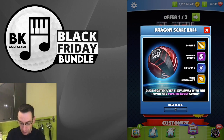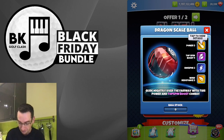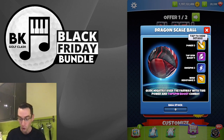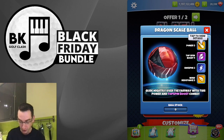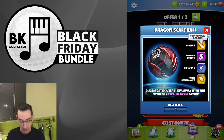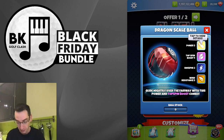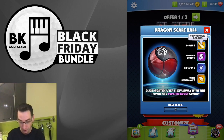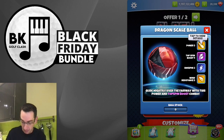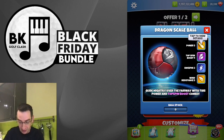The other one is the Dragon Scale Ball, with Power 3, Top Spin Boost 4, Side Spin 2, Wind Resistance 3. Not dissimilar to the Easter Classic, which was Power 3, Top Spin 3, Side Spin 3, Wind 3. So there's a little bit more Top Spin Boost on offer here with your Power 3 and Wind Resistance 3.